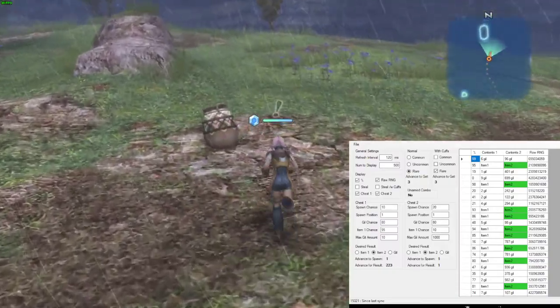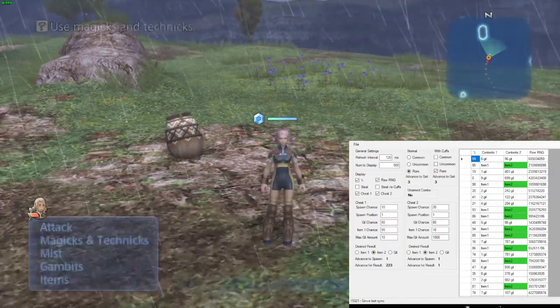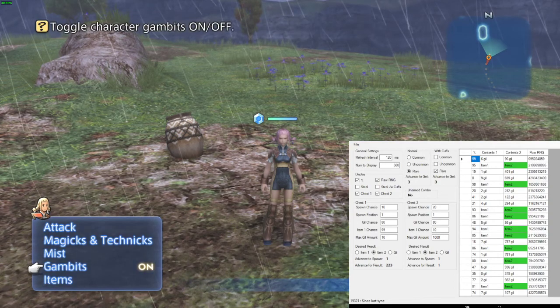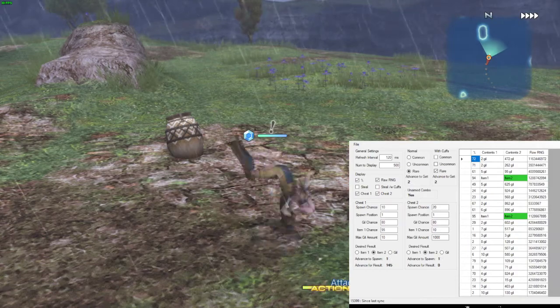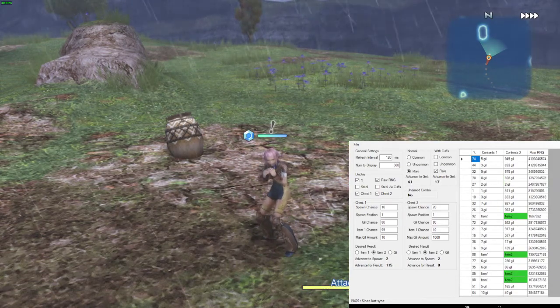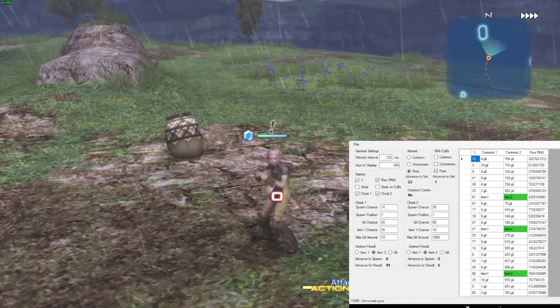Here's another chest, so let's see if we are correct about that. We've got to hit ourselves 22 times. One, two, three, four, five — it doesn't really matter if you do combos, it'll still move at 10 points for each hit.